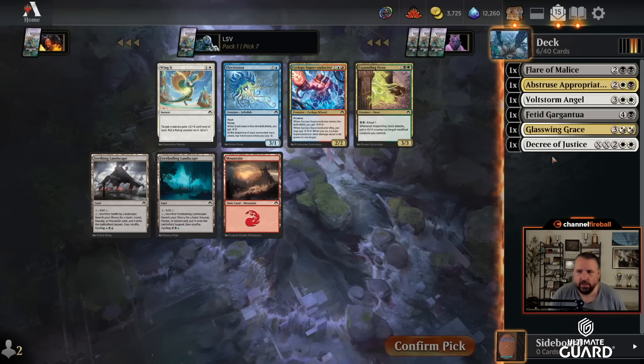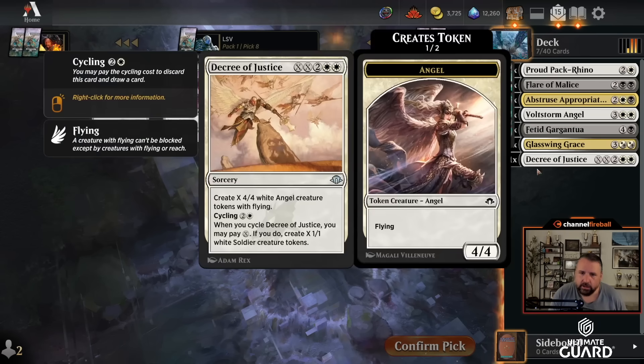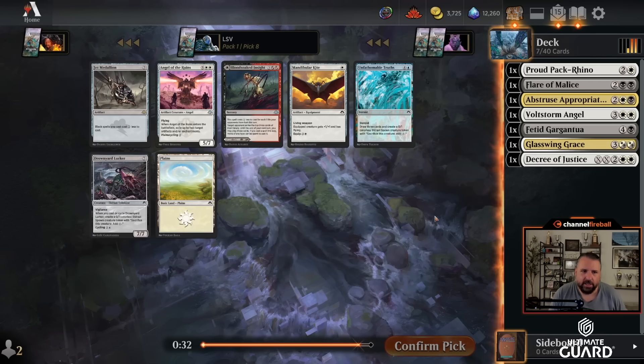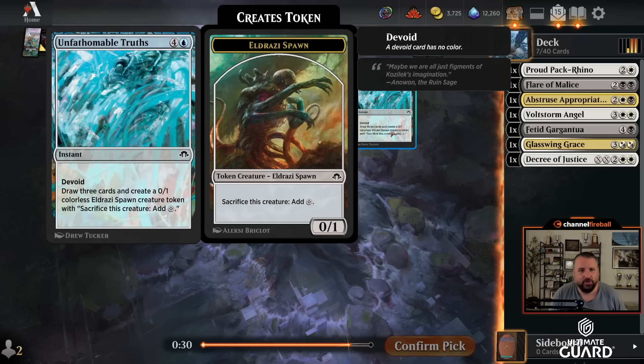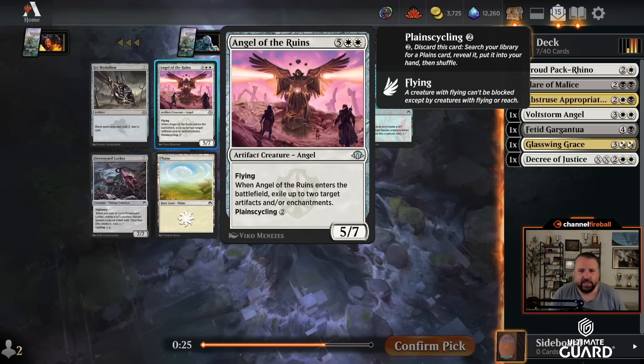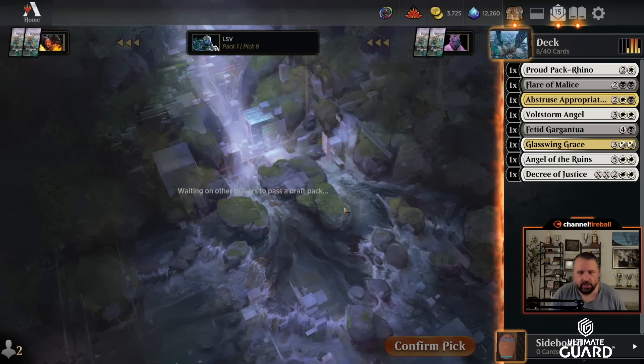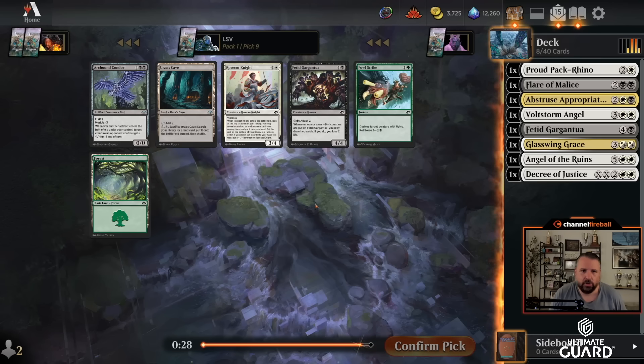All right, solid black-white here. Maybe this deck will have trouble against Eldrazi in the late game, but I've got some good stuff. I could take a draw-three, but I should probably take Angel of the Ruins — seven mana, five-seven, exiles two artifacts or enchantments, and it has plains-cycling. So you can cycle it early or cast it late. This deck's got some good control cards and good finishers — black-white control, here we come.